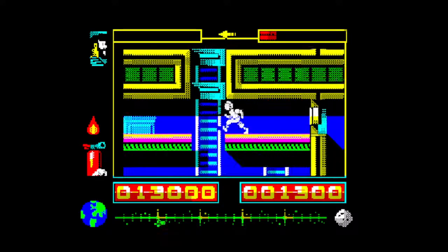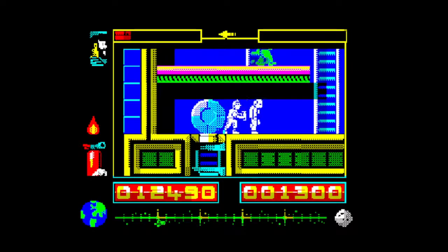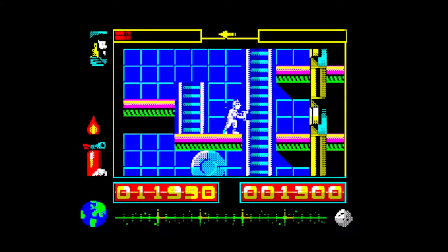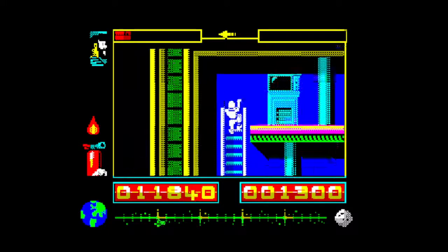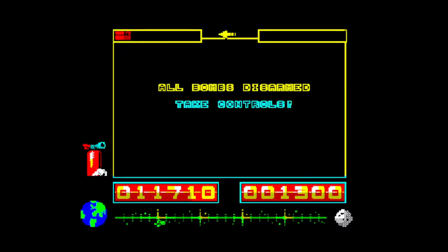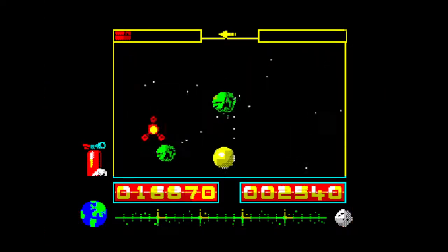There's Professor Calculus, who made this whole moon trip possible. At the bottom of the screen there's a gauge going left to right showing how far the rocket is from the Moon. There are bombs you have to walk into to defuse, and that man there is engineer Frank Wolf. Colonel Jorgen is the enemy. You're trying to put out all the fires and defuse all the bombs — there's only one bomb in this section. Jorgen can also capture and tie up Captain Haddock and Professor Calculus, so you've got to untie them too.